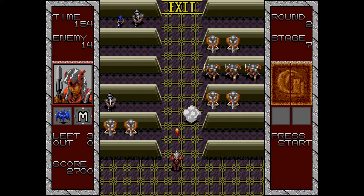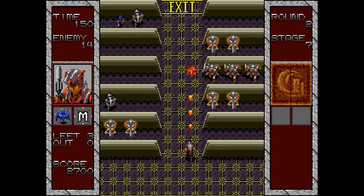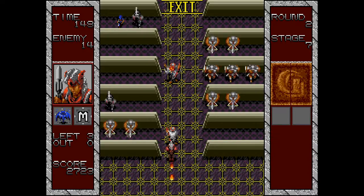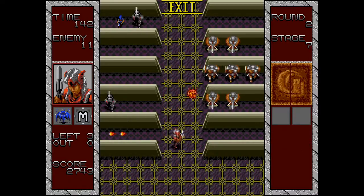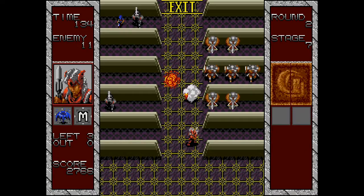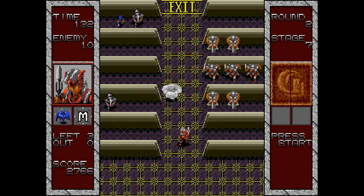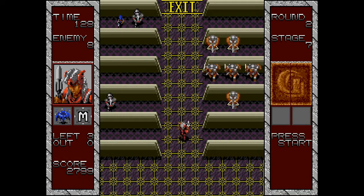New enemies appearing are wizards that teleport unpredictably all over the place, making them hard to target. The guys on the side will also try to charge at you simultaneously. These wizards are annoying because you can't tell where they're going to teleport to next.